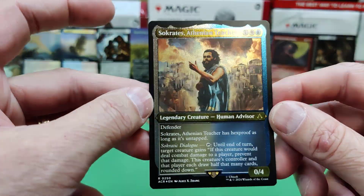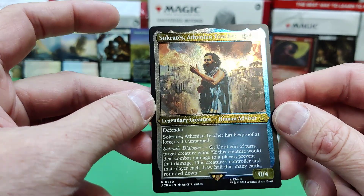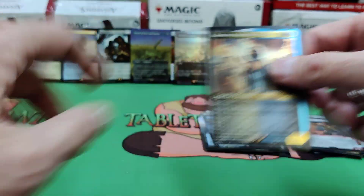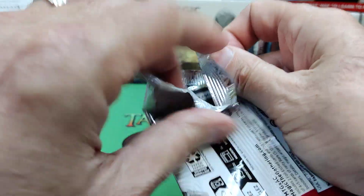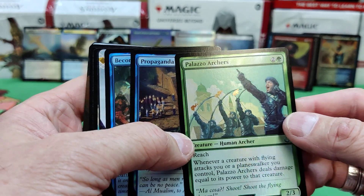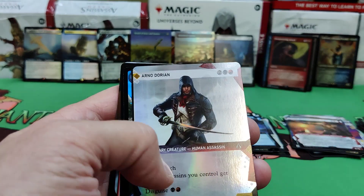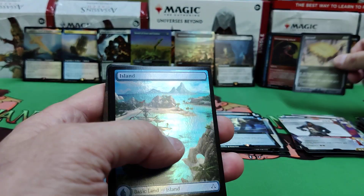There's Socrates — I was hoping we'd get him. He has hexproof as long as he's untapped. If you tap him, until end of turn, target creature gains: if this creature would deal combat damage to a player, prevent that damage; the creature's controller and each player draw half that many cards, rounded down. I'm not going to even expect the serialized — they're so rare. But let's see if we get lucky. There's the assassin treasure again. We've got Palazzo Archers, Propaganda — that's nice. Creatures can't attack you unless their controller pays two for each creature attacking. Become Anonymous — Arno Dorian. There's the haystack; you can just phase out stuff. Super strong.